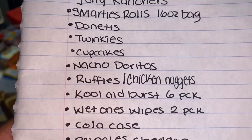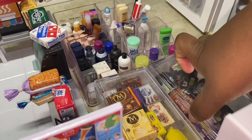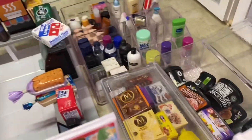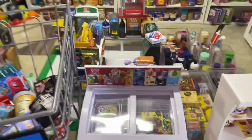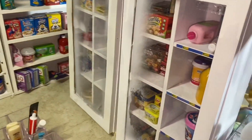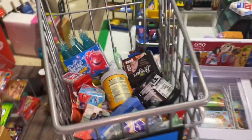Next we need Vanilla Chocolate Strawberry Ice Cream, so we're going to go to our ice cream freezer and grab the ice cream. I don't think that's going to be enough, so I'm going to grab Vanilla as well. Our next item, we need some water, so let's grab water out the fridge. We're going to pretend like this is a whole case of water.